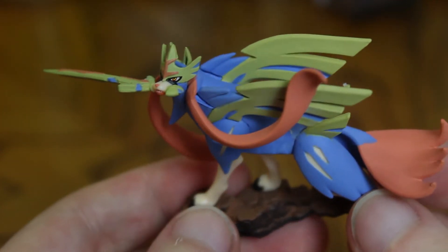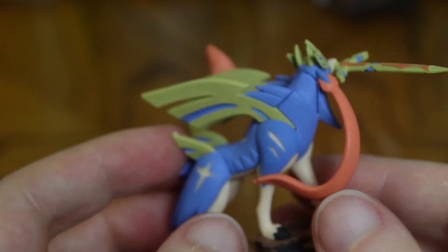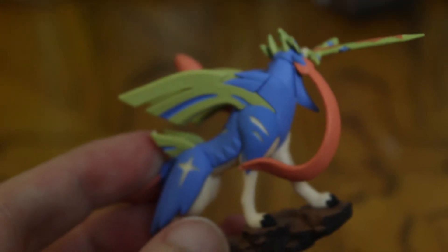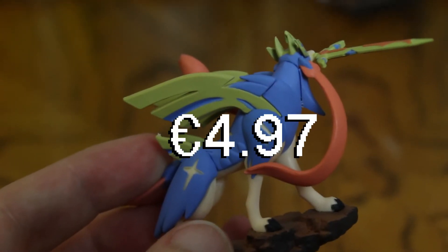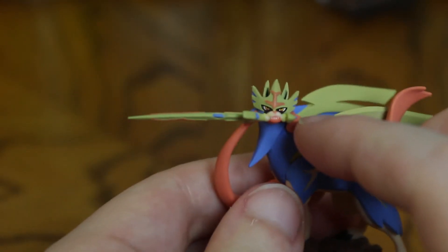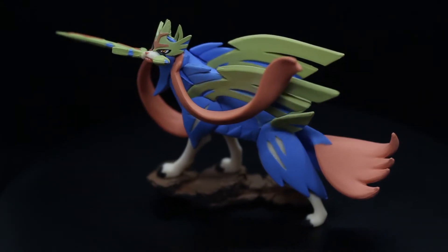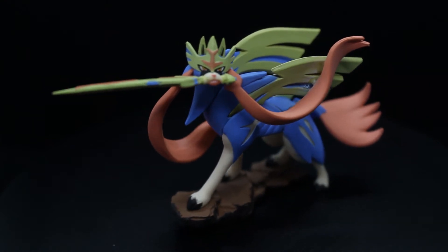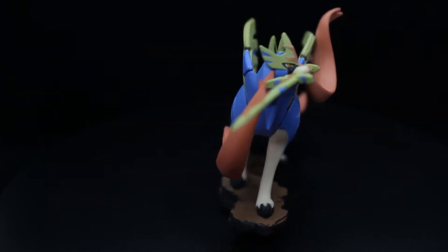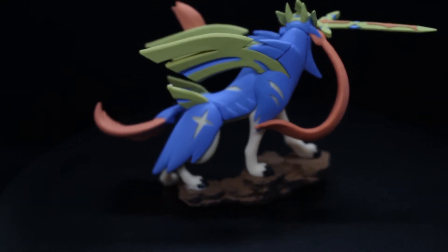Here he is — the boy himself, the Zacian figure. And I've got to say, Zamazenta looked better. The mouth looks like crap, it's so bad. But everything else... it's hard to tell. I think Zacian looks better further away, while Zamazenta is better up close.